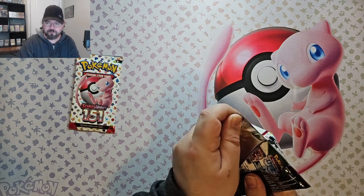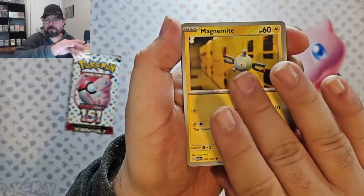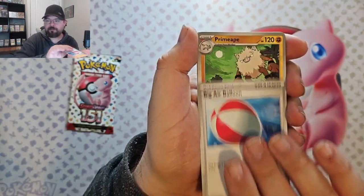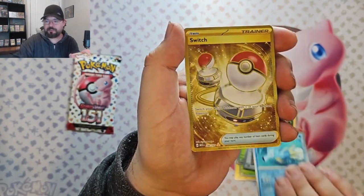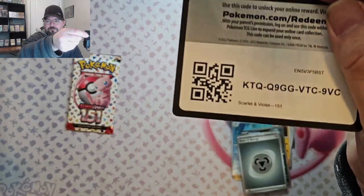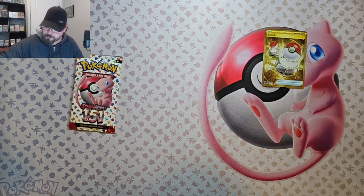Pack 3. We got Magnemite, Caterpie, Eevee, Dome Fossil, Victory Bell, Air Balloon, Primeape, Seedra Reverse. Oh, we got the Switch Hyper Rare. Very nice. And then we've got Nidoking. Let's get that Switch in a sleeve and then we'll go to our last pack.